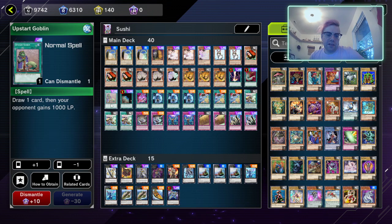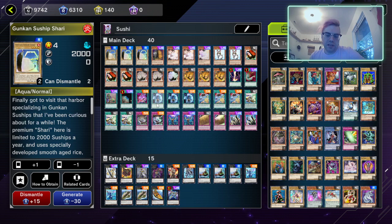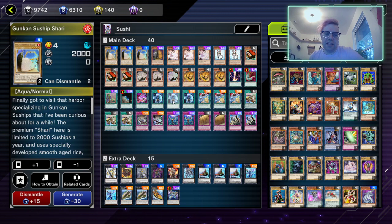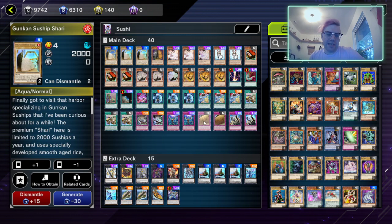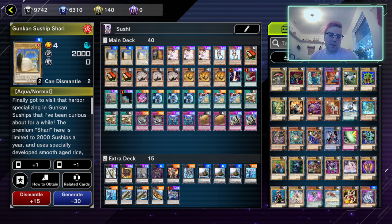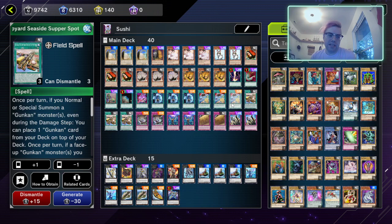Next we have one Raigeki, one Feather Duster, one Upstart Goblin, one Terraforming, one Pot of Iris — great for recycling your Sunships from the grave — and three Unexpected Dai, because sometimes we really need to open with the Sunship on the board. Being able to pull it up from the deck is really great. Even if you have Unexpected Dai and Rabbit you can go Unexpected Dai Shari, then Rabbit, and you've got three of these guys on the field. Painful Decision lets you send a level 4 or lower normal monster from your deck to the grave and add a monster with the same name to your hand — send one Shari to the grave, get a Shari to hand.